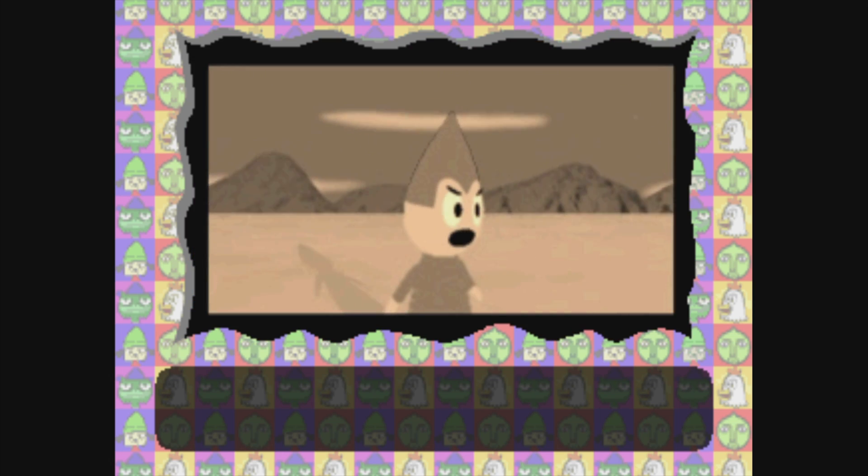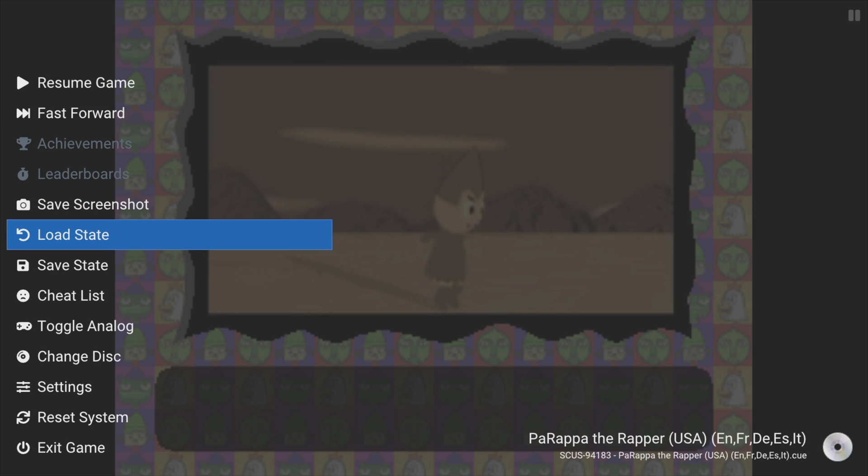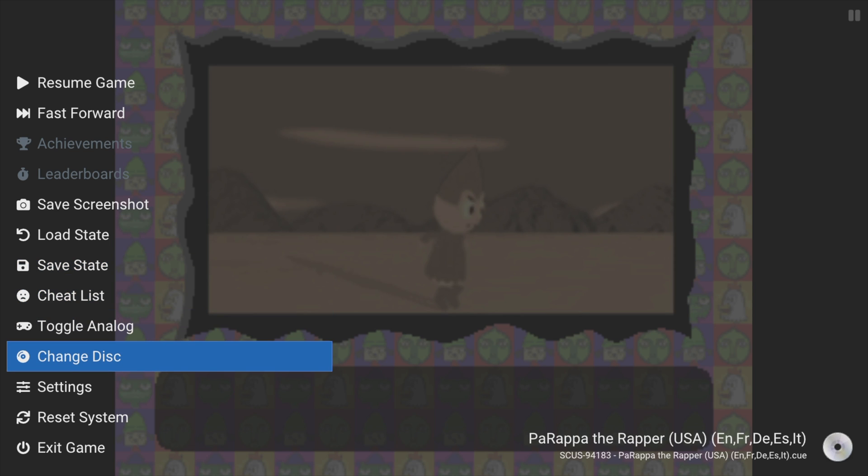Here's the bonus tip I promised — how to play multi-disc games in the emulator. Press the View button on the Xbox controller, then move the highlight down with the D-pad to 'Change Disk'. Select Change Disk with the A button, and you can swap out discs on your multi-disc games.